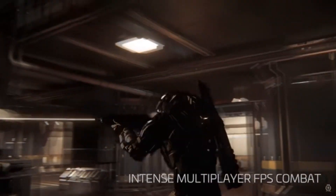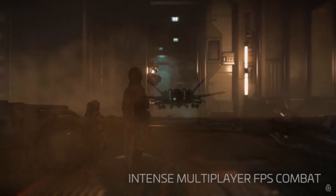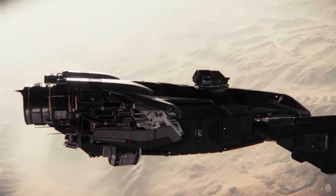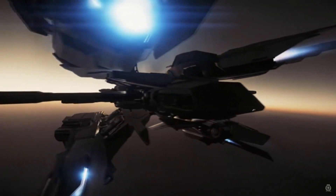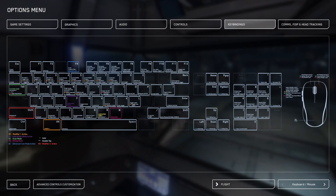Still in Alpha, they're bringing new stuff in all the time — different ships, different locations, different job functions. But one thing they definitely do get done well is their control schemes. The control schemes they offer are going to be keyboard, mouse, gamepad, flight stick, HOTUS, and HOSIS.